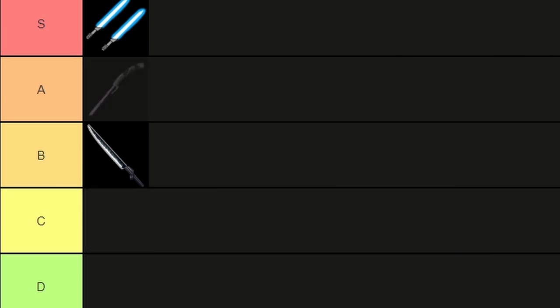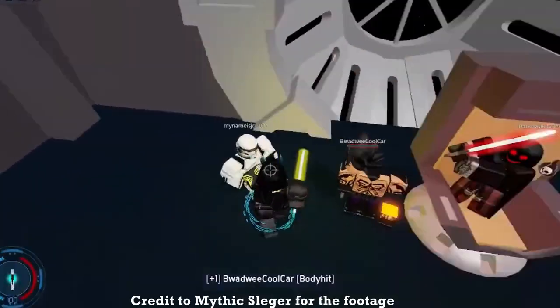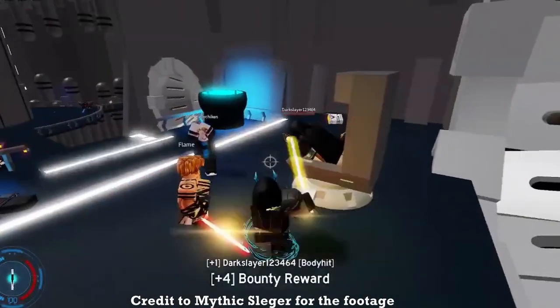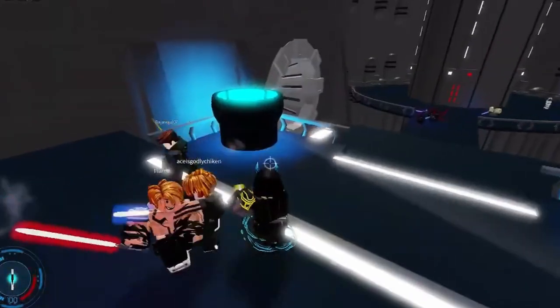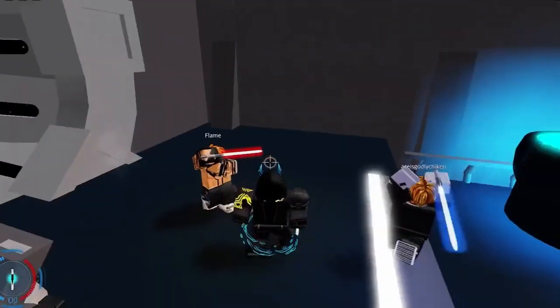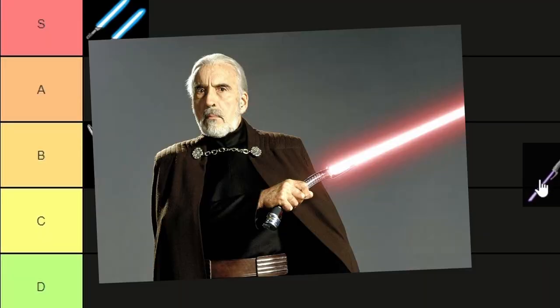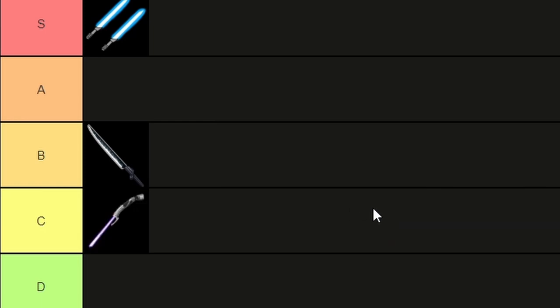Now we have the curved saber. This is purely cosmetic, so has no actual advantage. Because of this, I wouldn't really recommend buying it over anything else. However, if you are really good at the game, beating people consistently with the basic saber is just an absolute flex, so I'll leave that one up to you. A big bonus for this is cosplaying, as this is obviously the saber used by Count Dooku, who let's face it is an absolute legend. I'm going to put it in C tier, as I wouldn't recommend buying it as a beginner, but if you have too many credits it can be fun to use.